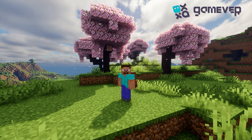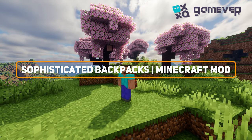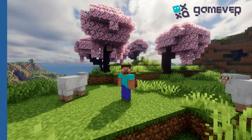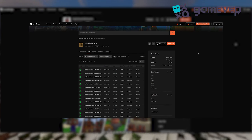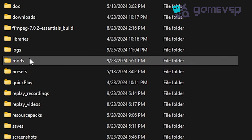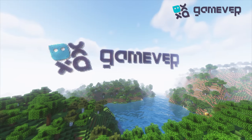Hey Minecraft adventurers, Gamever is here with an in-depth look at one of the most versatile mods out there: Sophisticated Backpacks. To start, download Sophisticated Backpacks from CurseForge — don't forget Sophisticated Core to make the mod work. Place the .jar file into your mods folder and make sure you have Minecraft Forge or NeoForge installed.